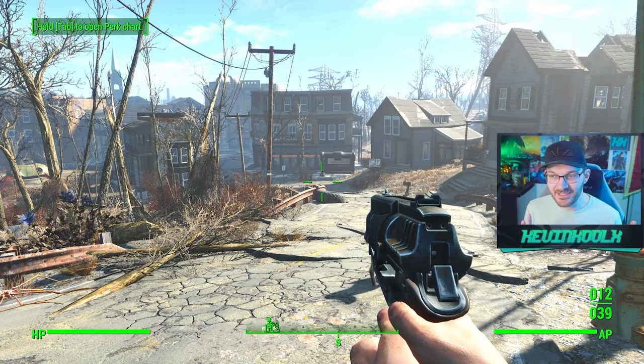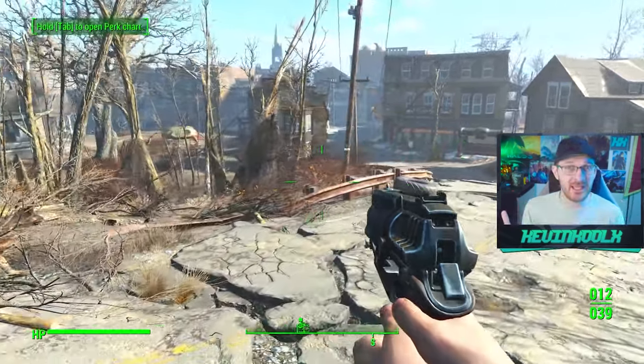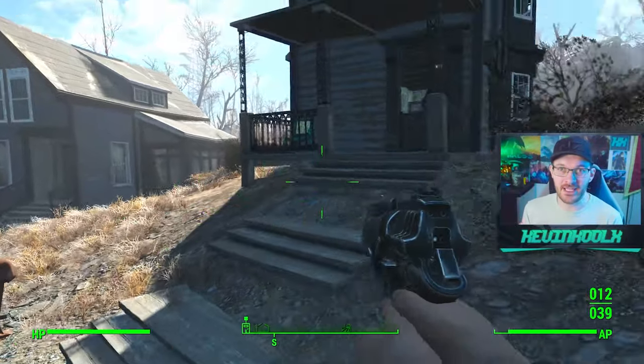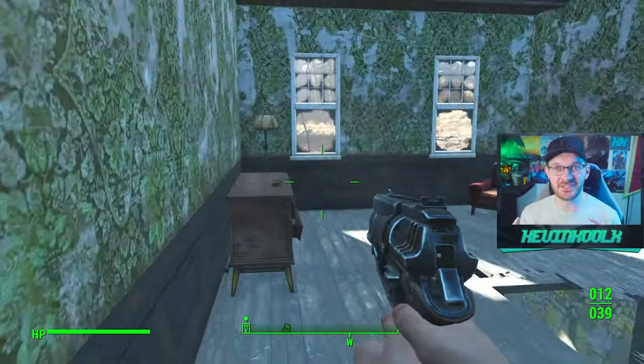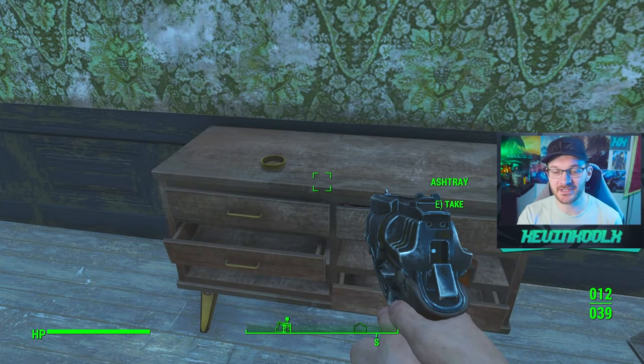Once I tweaked some settings and restarted the game, things actually just ran as expected — which is kind of weird because it's a 2015 game. I'm currently running with a 3080, a relatively new graphics card. I would expect to be able to just murder the frames when it comes to Fallout 4, but with a Bethesda game, the optimization just quite isn't there.